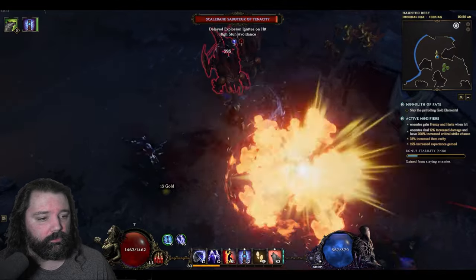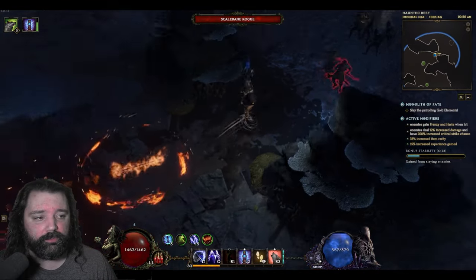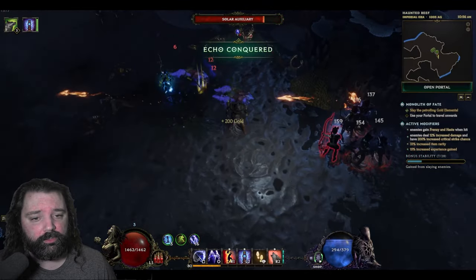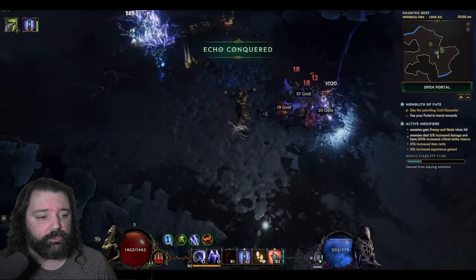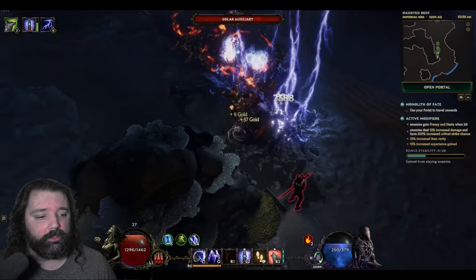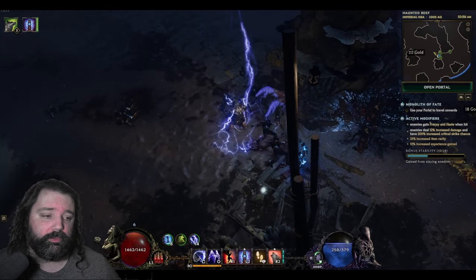You'll notice that there's a number of stacks growing. These are those storm stacks, and these are going to proc automatically, casting down the lightning bolts you see cascading everywhere on the screen. Also having the ability to cast storm totem automatically — but you can certainly leap to a target, drop your storm totem when the pack is sizable, chop them down, and rinse and repeat. This build basically has no fear of ever running out of mana, which is absolutely fantastic.